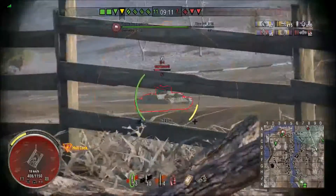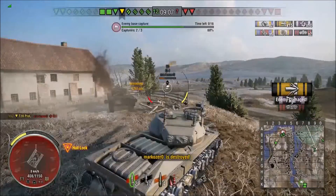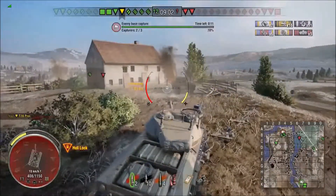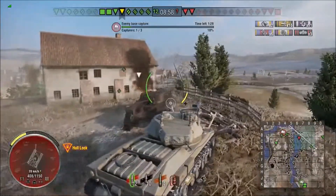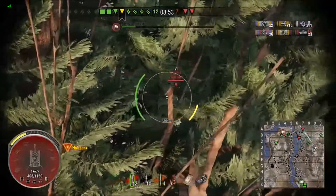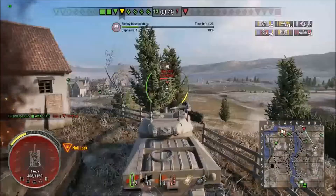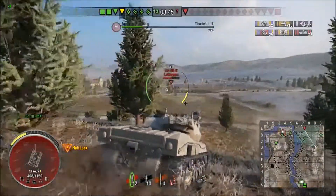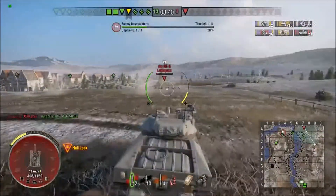We have an OI over here which is dangerous — you do not want to get hit by a shell through the side of your tank. The OI wasn't angled very well, but it was slightly angled, and with as much armor as that thing has, it wouldn't have been surprising to see that shell bounce. But it didn't. So here's this tier 6 SU-85 — let's be honest, he ain't long for this world.